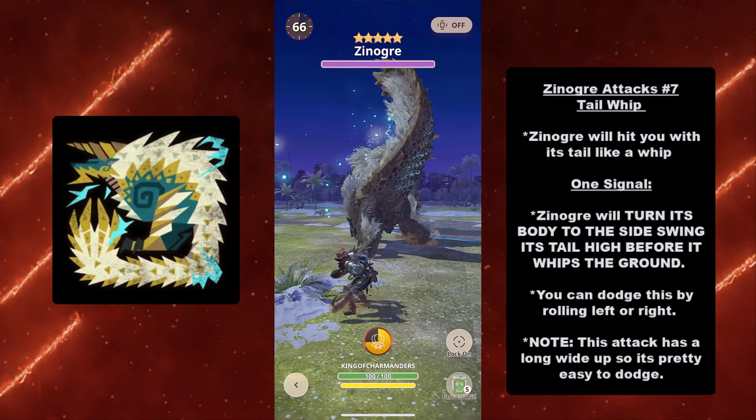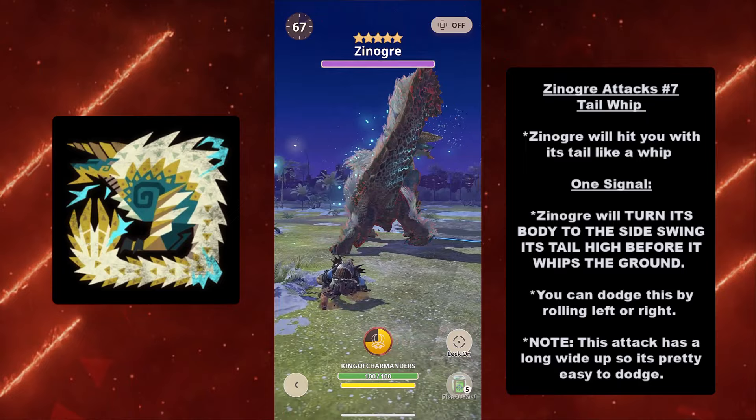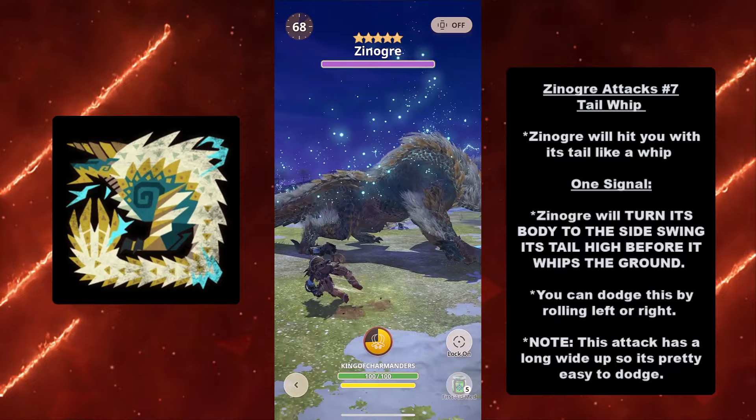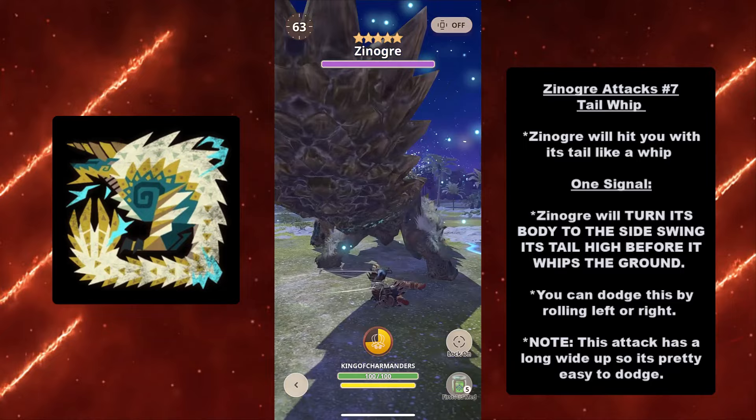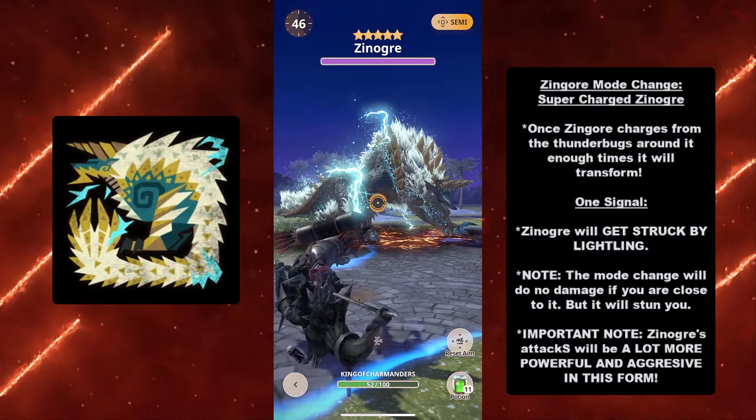At lucky number seven we have the Tail Whip. Xenogres will hit you with its tail like a whip. It has one signal: Xenogres will turn its body to the side, swing its tail high before it whips the ground. You can dodge by rolling left or right. Note: this attack has a pretty long wind-up time so it's easy to dodge — it takes a little while before it winds up its tail and slams.